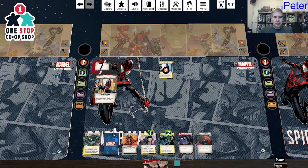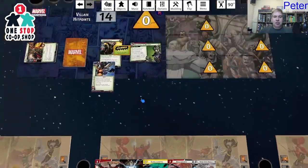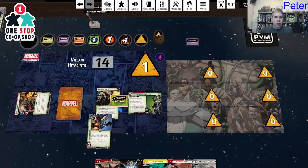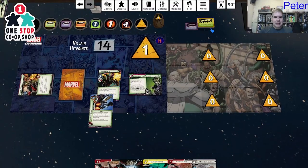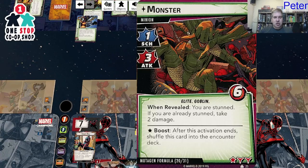I draw four more cards, hold on to Power Within, and see what happens. We add one threat to the scheme. Goblin, you are stunned, so nothing doing there. Let's draw an encounter card.